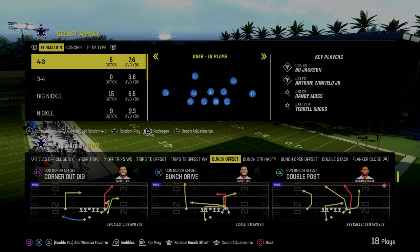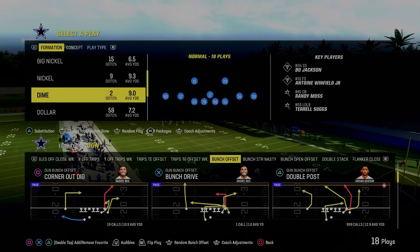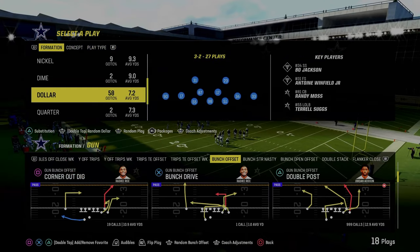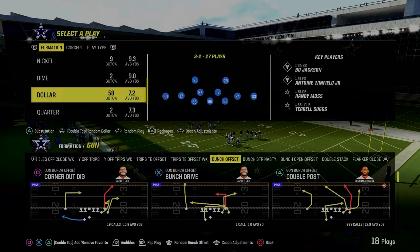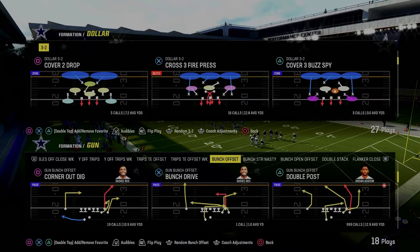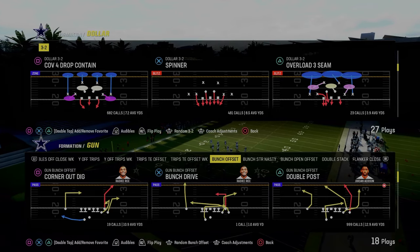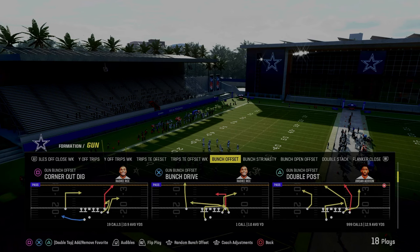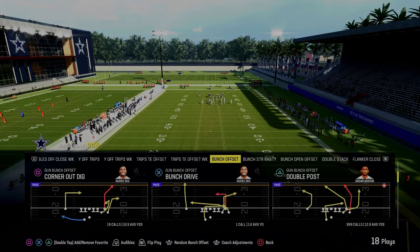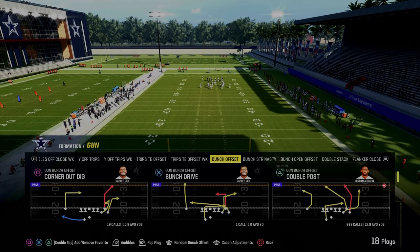The best play in Madden 24 is the Gun Bunch Offset Double Post. In this video, we're going to show you why this play is so effective and how you can optimize it against the current defensive meta. A lot of people right now are rocking the dollar defense with a lot of different types of setups. This is truly the most powerful play in Madden 24.